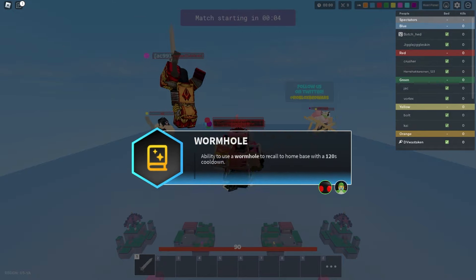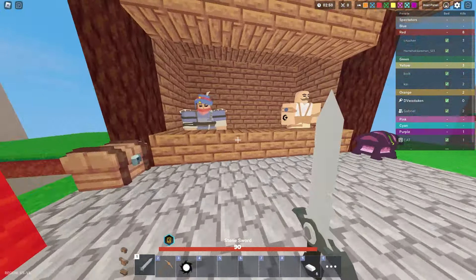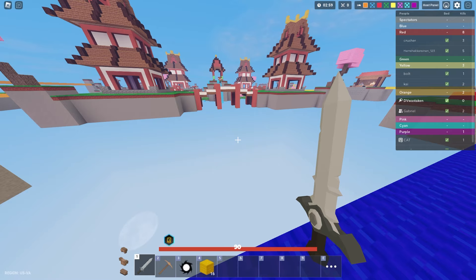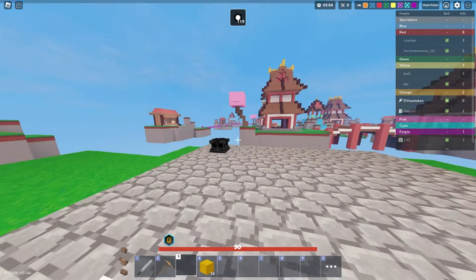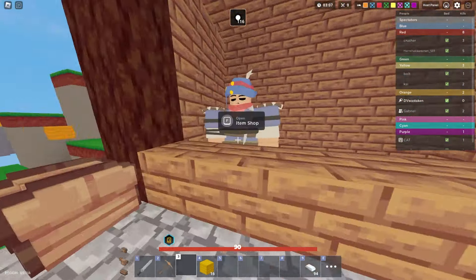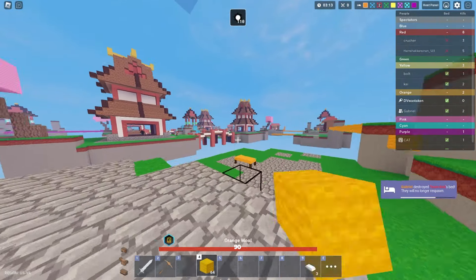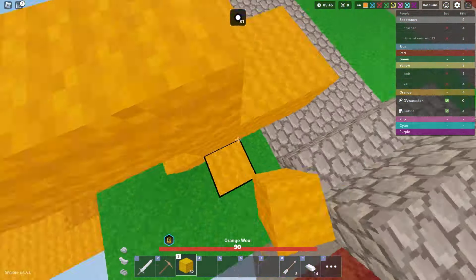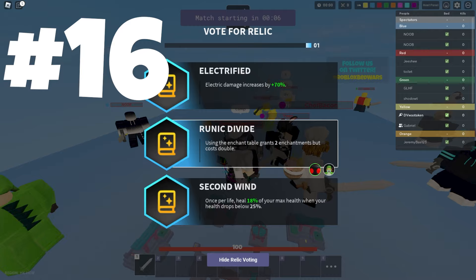Number 17 is Wormhole, which is actually pretty good especially in solos or doubles. Wormhole gives you the ability to recall back to your base with a 180-second cooldown. This is really helpful if maybe you're resource gathering in mid and someone's going to try to intercept you on your way back — you can build upwards, activate the wormhole, and get safely teleported back to your base. But you can only use it every three minutes, so it's kind of a last resort.